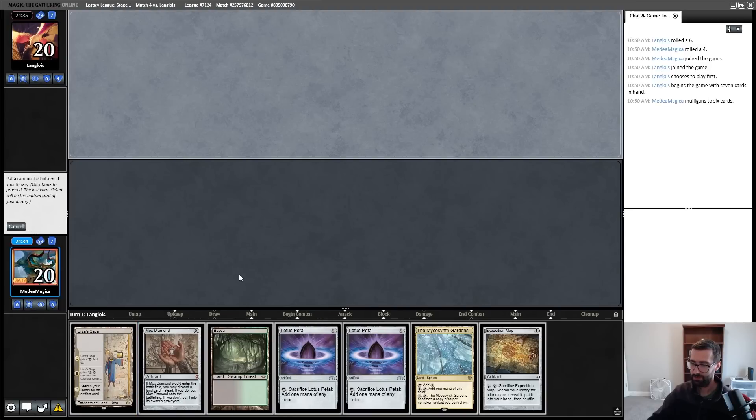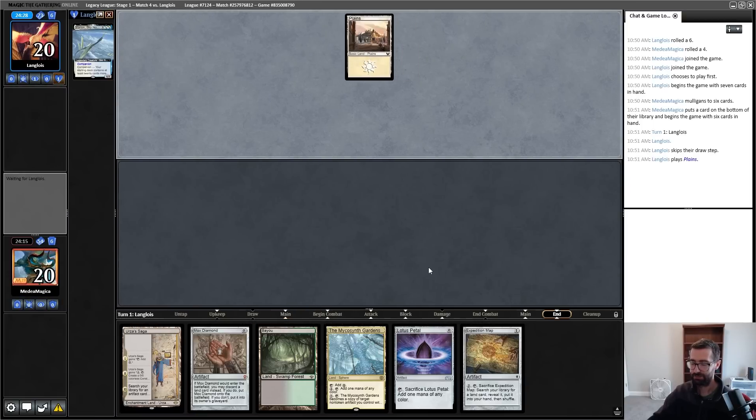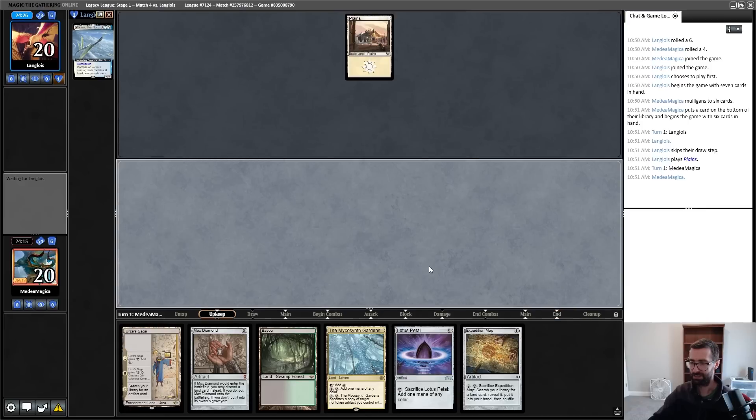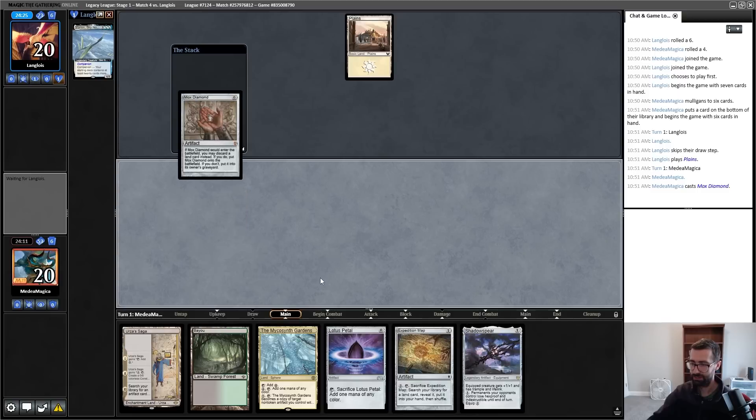Turn-one Urza's Saga, Mox Diamond pitching Bayou. Turn-two Gardens. Go back one Lotus Petal, play out the map. Pretty telling that I'm winning games based on Urza's Saga, not based on the things the deck is actually designed to do. So bad against Wasteland and Port here — not the biggest fan of this situation, but I don't think there's too much to be done about it.